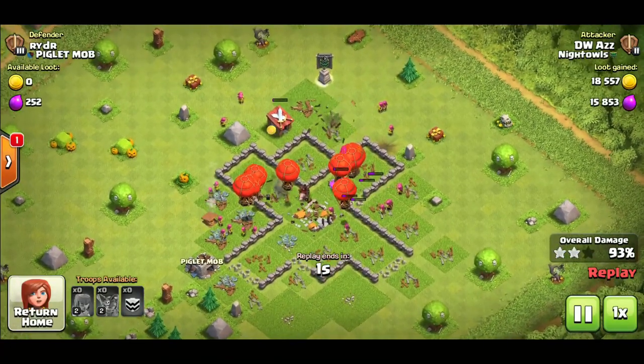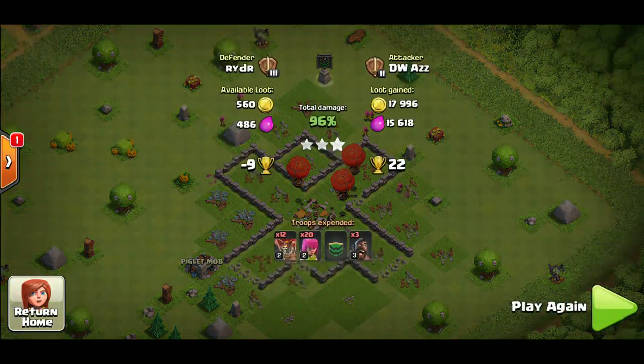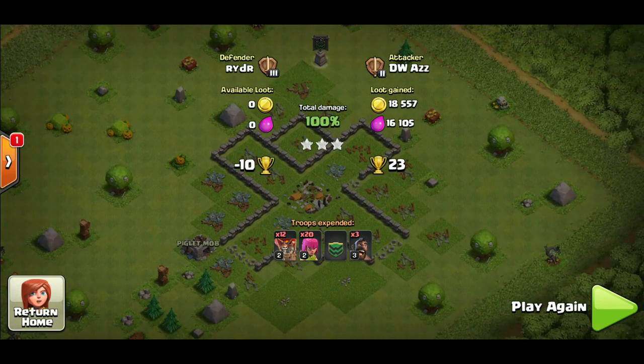You get the three star. If you have loons in your CC you don't have to worry about killing the enemy CC — just use your loons to take down the base. That's a little trick: place one loon to check if anything in the CC can attack loons. If nothing comes out, you can attack freely with your loons and three-star the base without worrying about CC troops.